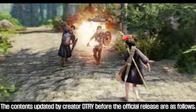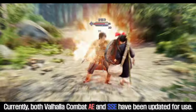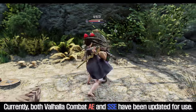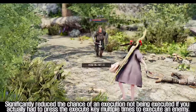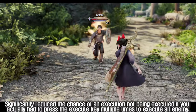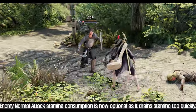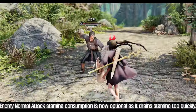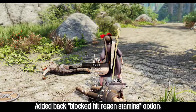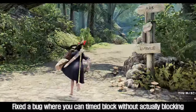The contents updated by creator DTRY before the official release are as follows. Currently, both Valhalla Combat AE and SSE have been updated for use. Significantly reduced the chance of an execution not being executed if you actually had to press the execute key multiple times to execute an enemy. Enemy normal attack stamina consumption is now optional, as it drains stamina too quickly. Added back the blocked hit region stamina option. Fixed a bug where you can timed block without actually blocking.